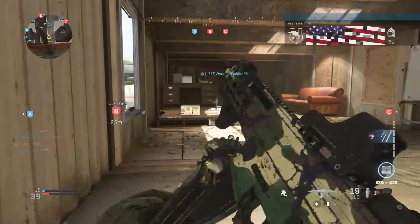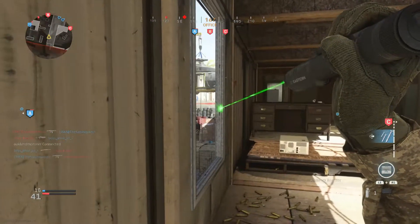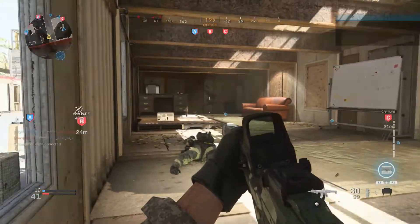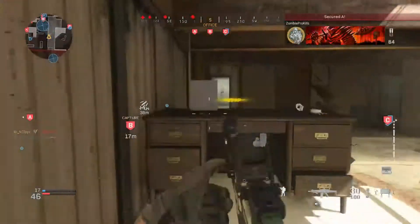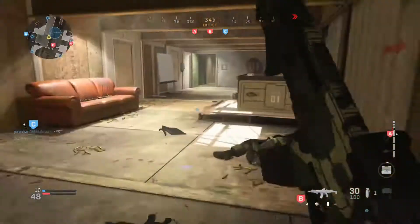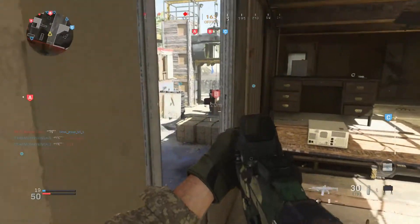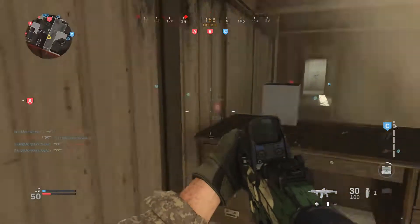Oh my gosh, would you look at that. If you don't know already, if you're new to my channel, this is like my favorite room on Shoothouse. This is where I usually stay. If you have this room under control, you basically have the map, I feel like, and you have the easy kills. There's another kill with my killstreak, but that has to be the weakest killstreak ever. I definitely gotta change that out — it gets me like one or two kills every once in a while, but besides that, this doesn't really do much.